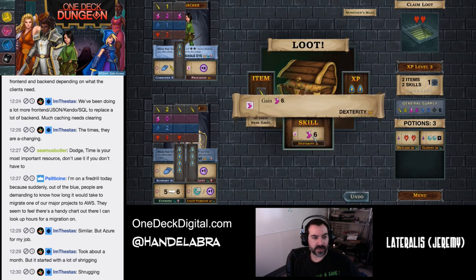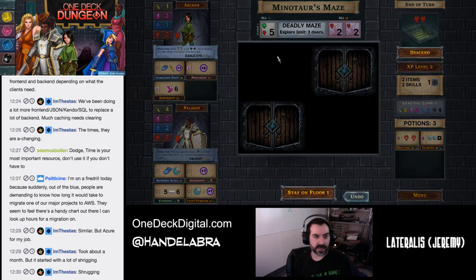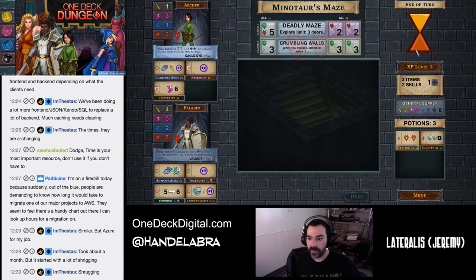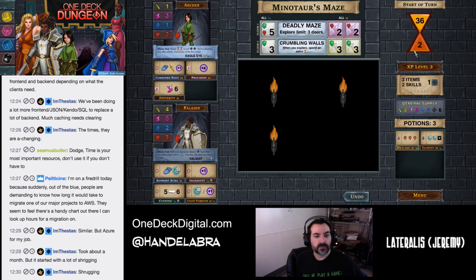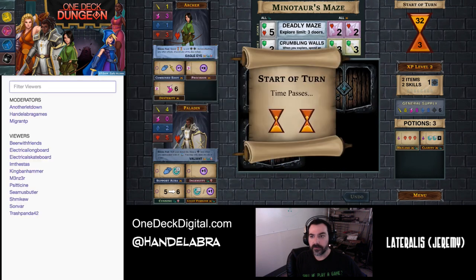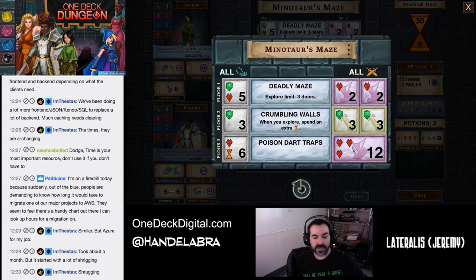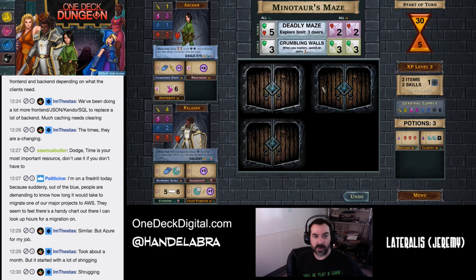I'm going to take this if that's okay with you — because having the ability to get a six with one of my agilities is going to be super useful. Descend. Crumbling Walls now — two new armor boxes. When you explore, spend an extra time. Then we've got Poison Dart Traps on the third floor, which is a 12 — lots of armor boxes, 12 boxes. Getting those extra strengths is good. You might want to take an extra strength item too. Let's do it — get that strength item.